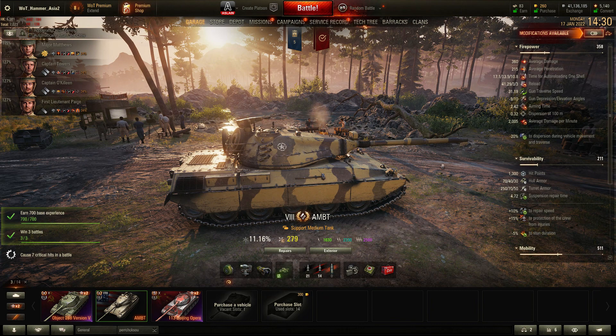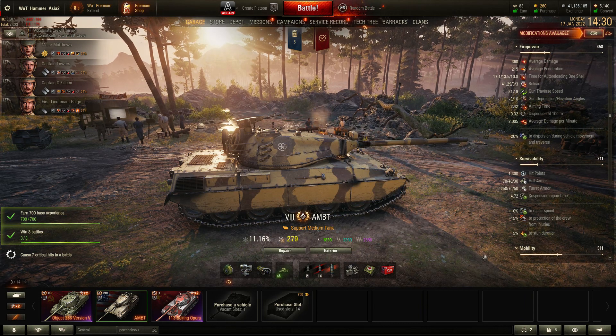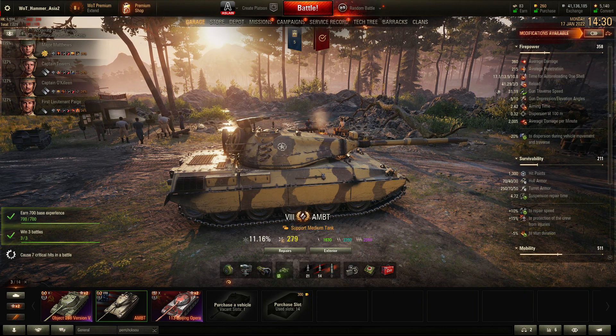Going in order of the descriptions: firepower — the reload time is probably the biggest call out. You can see 17.1, 13.5, 10.8 seconds. This is an auto-reloading mechanism, same as the Progetto, but that gives you a total reload of over 41 seconds. So if you're using all three shells in the clip to get your 1000-plus clip potential, you've got a very long wait in between the shells.